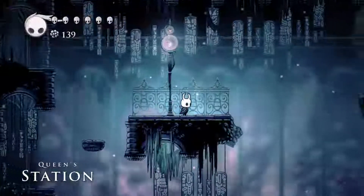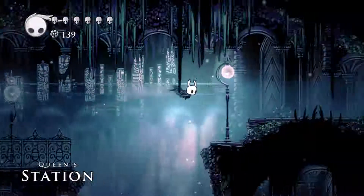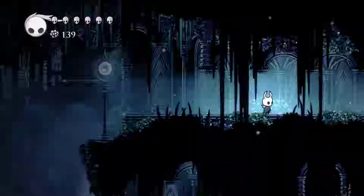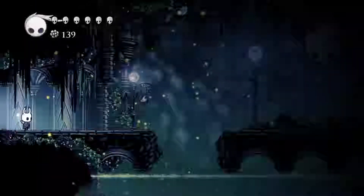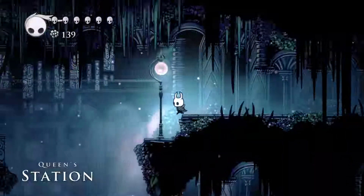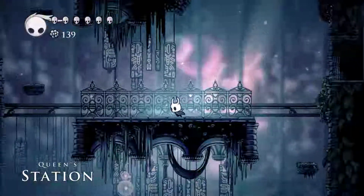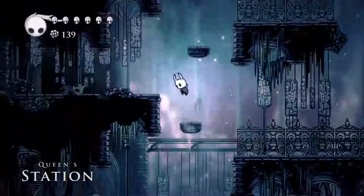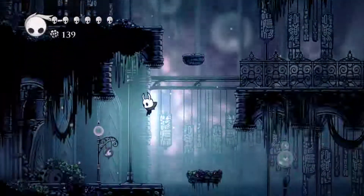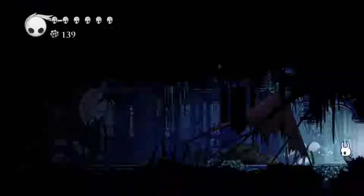We're at Queen's Station. Now that I have a dash I can get over here. Okay, that was a new zone — I will check that out in a moment. But for now let's go find that bench so that we have a relatively close save point.